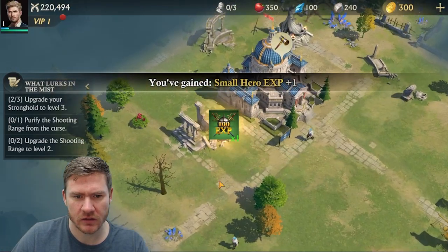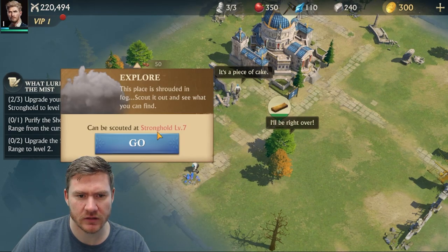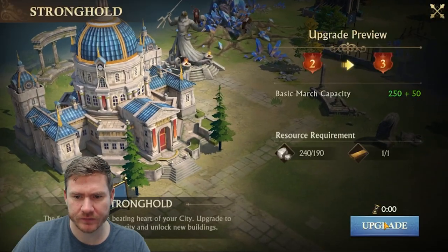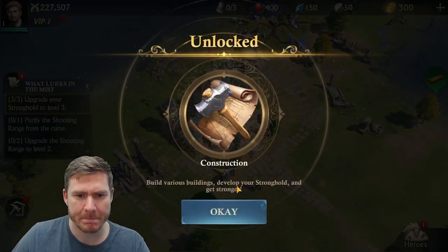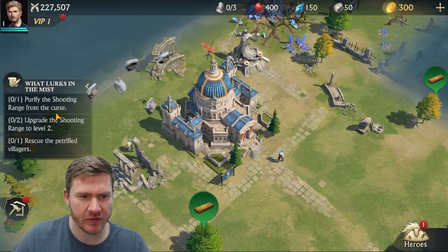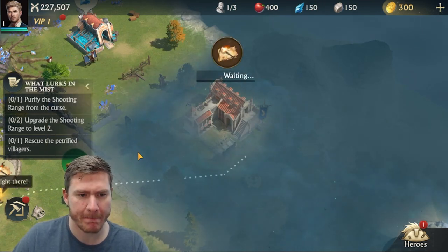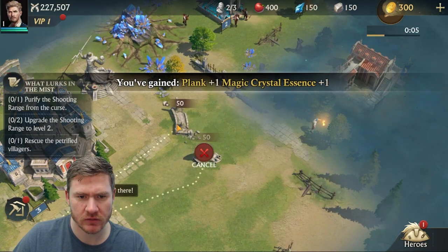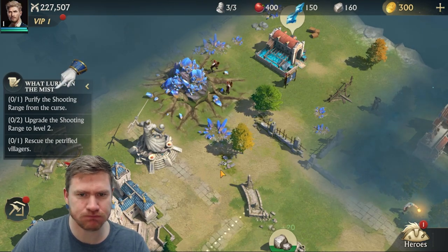Mine that up, chop that down, collect that. And then we should be able to do this now. Shooting range — build various buildings. Purify the shooting range from the curse. First we need to explore that. In the meantime I guess we will tidy things up a bit. This should spice things up a bit.